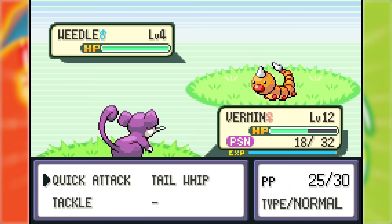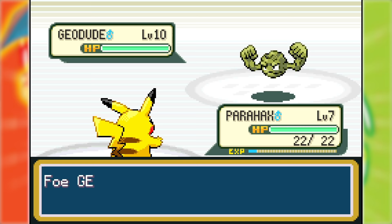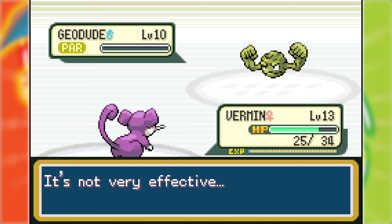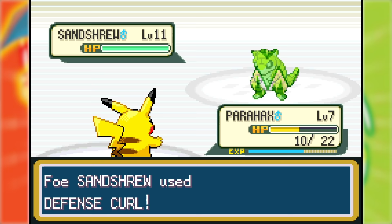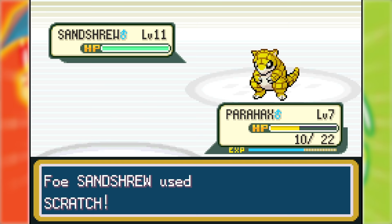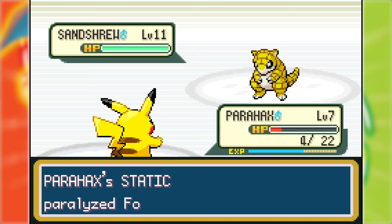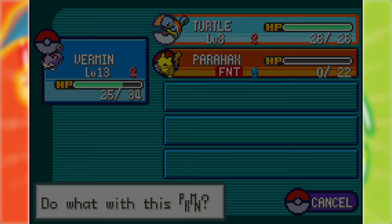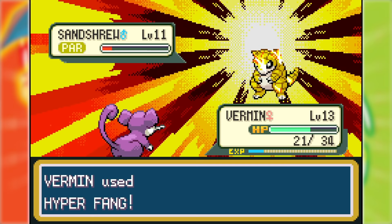After a bit of grinding and Vermin learning Hyper Fang, I decided to try to beat the gym trainer again. This time, after maxing its defense drops and minimizing its attack, I got the paralysis on the Geodude. Vermin, after many turns and a potion due to a crit, took the Geodude down. In came Sand Shrew and I did the same thing — Growled to minus six attack while waiting for Static to kick in. This took a long time due to Sand Attack making me miss Growls, but eventually Static worked, and I even cancelled out one of its Defense Curls before it took Para Hacks down. Eventually I defeated the gym trainer.